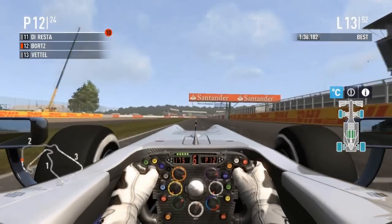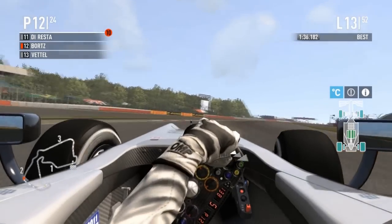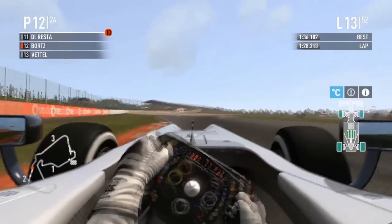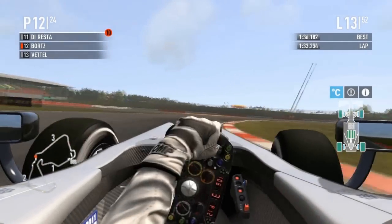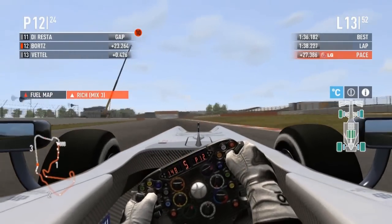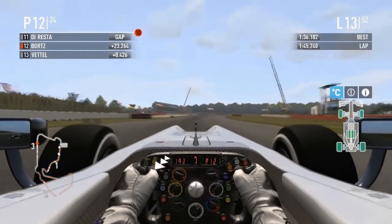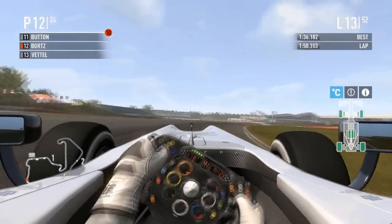No moves from Vettel — he's going to stay directly behind Bortz. It'll be interesting to see if the midfield pulled any gap now that they were free from Andrew Bortz's Trulli train. Vettel trying to make a move on Bortz, almost went into the back of him — very feisty line through there, cutting the corner, almost lost the car. Now we're going to see the top speed advantage come into play again. The rest of the cars must be on a lower downforce package.